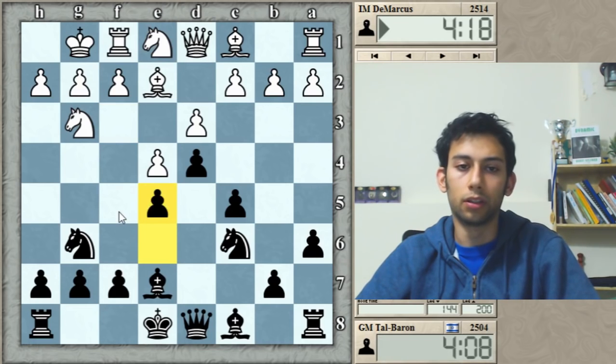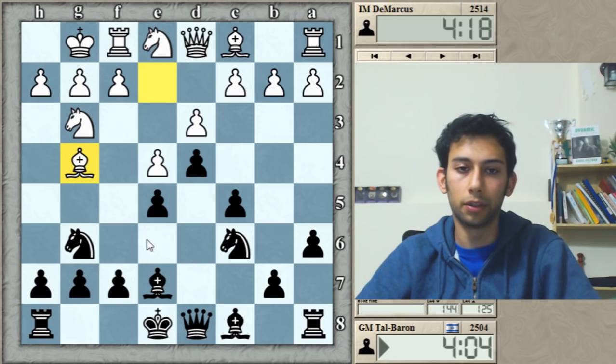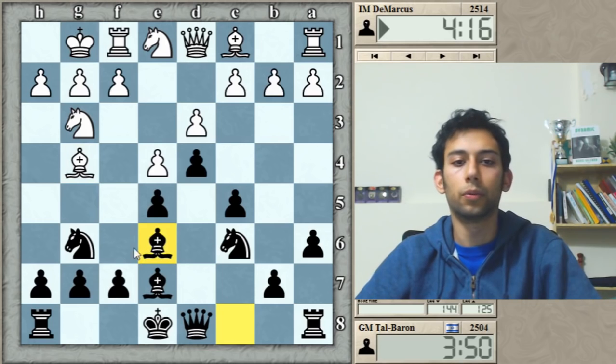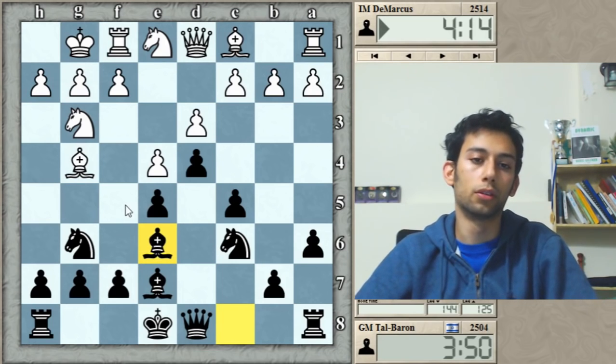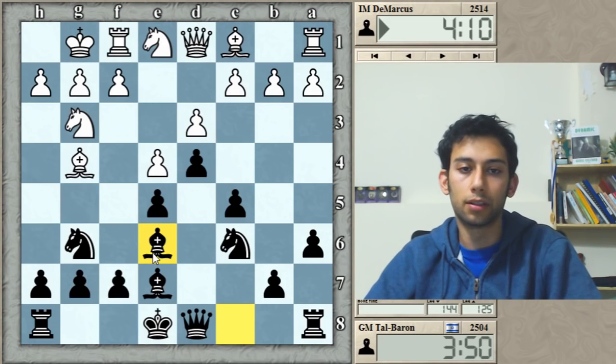He goes Bg4, trying to secure the f5 square. I'll mention that if the bishop was on d6, he would have had Ng5 followed by f4 with the white pieces, which is a little bit more active than what happened in the game. Now I'm not sure whether to go Be6 or to allow Bxc8, and I decided to go for Be6.